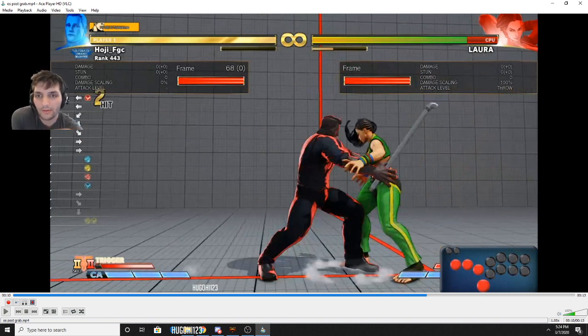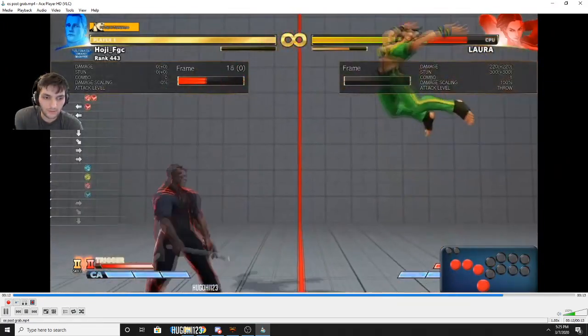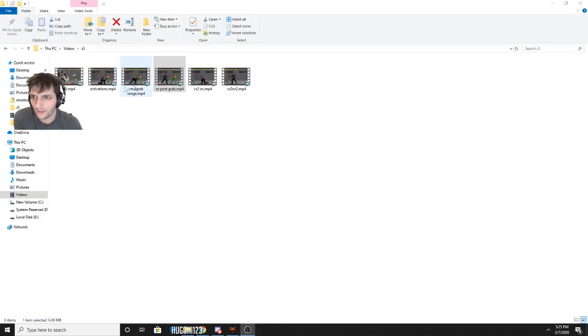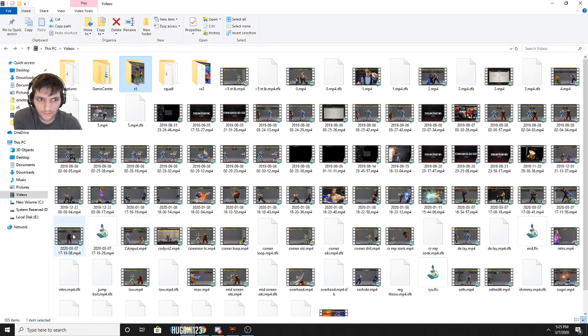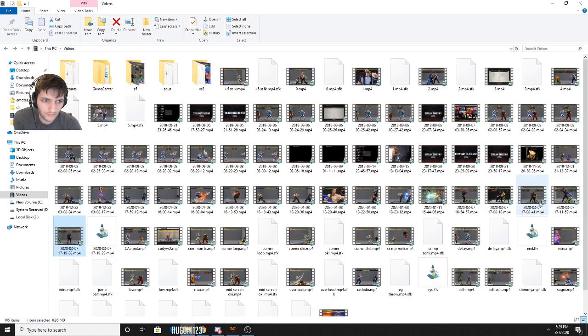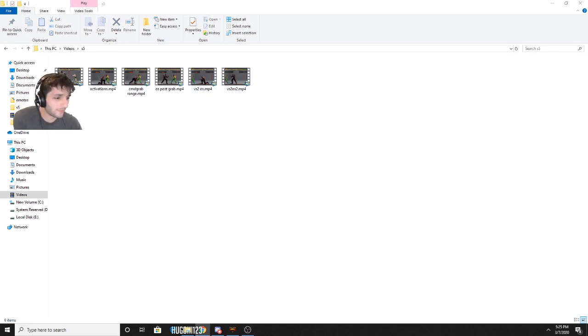If they do back rise you still have time for a meaty — you can do medium kick Ruffian, EX Zonk, regular Zonk. I usually go into regular Zonk because it's a good oki setup after. But against good players I don't want to go back into neutral with, I'll usually go into okizeme. If the crouch strong hits it'll hit counter hit, then you do stand strong and you get a whole stun combo.